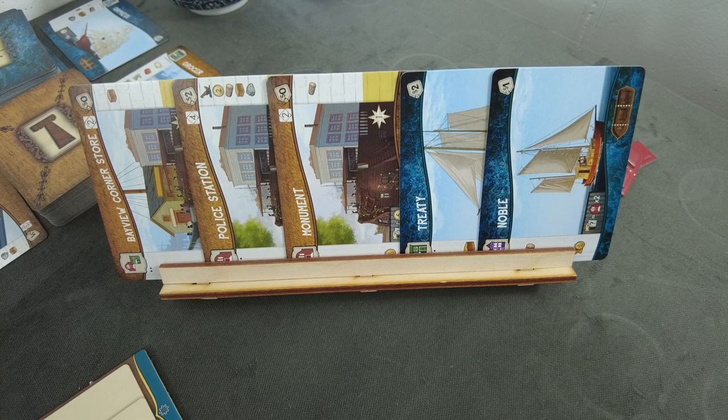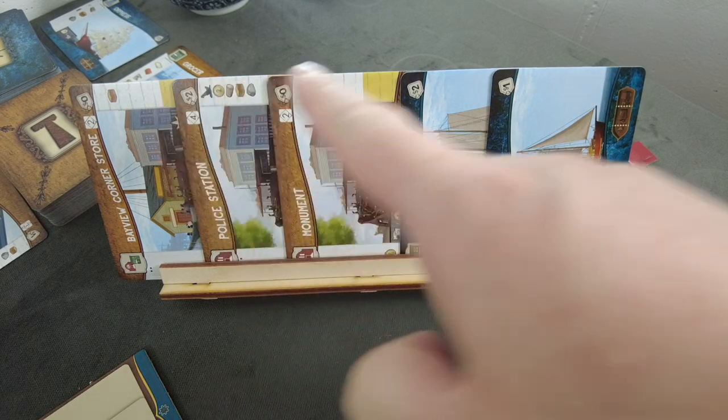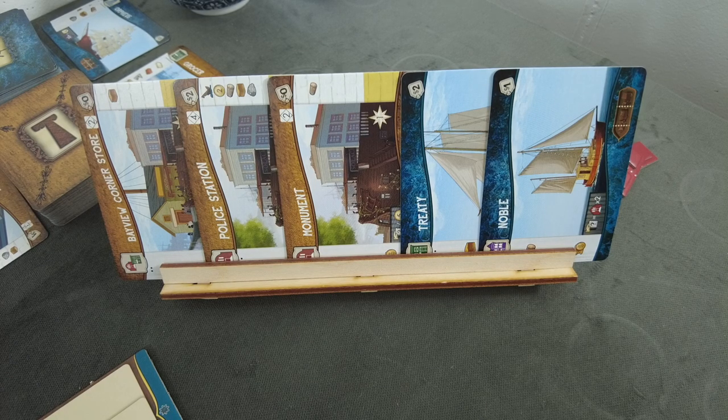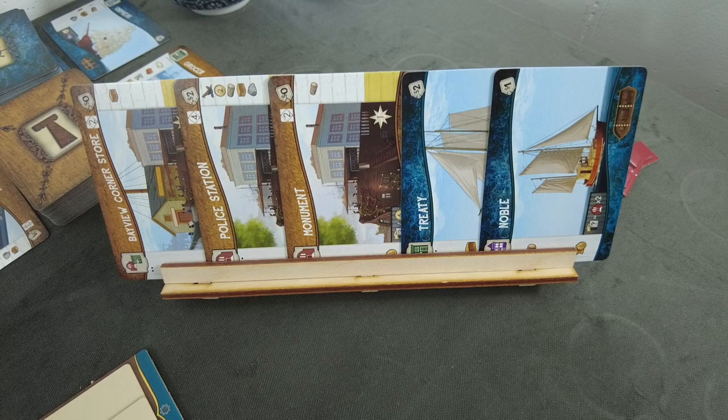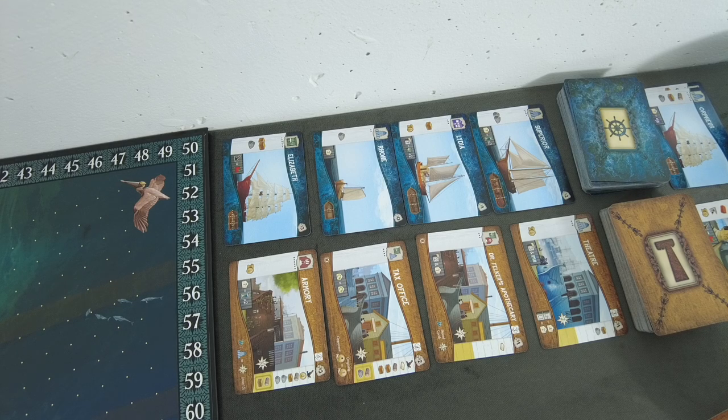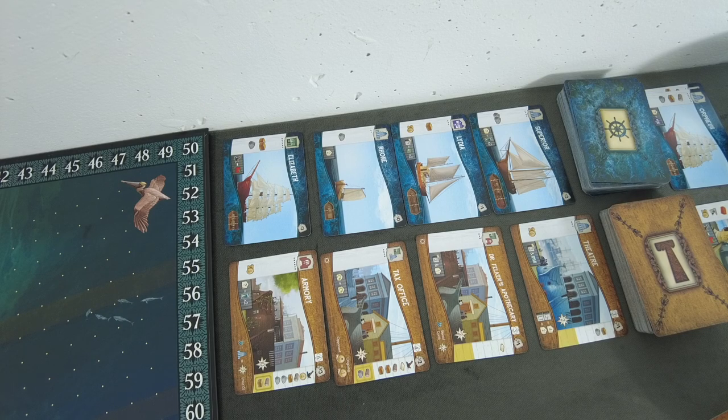I already drafted my starting hand of cards. The way this works is you get four buildings and four ships, then you discard down to five. The problem is you still have to pay for the cards you keep — in this case I already lost five bucks. You start the game with 15 and money can be incredibly tight. In respect to the starting offering, we have four ships and four buildings. You get a card each round and you have to buy a card each round.